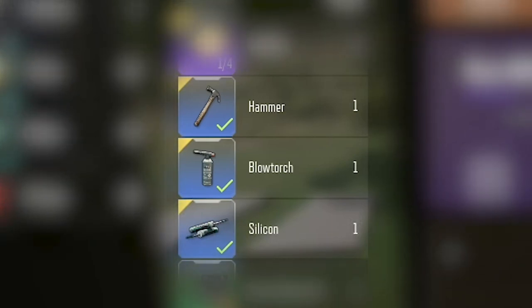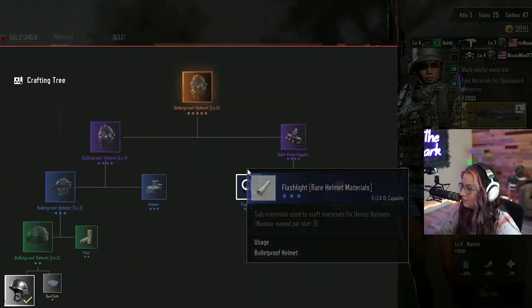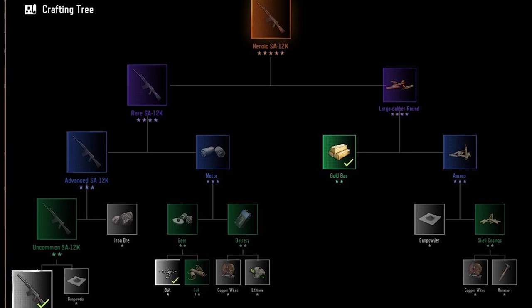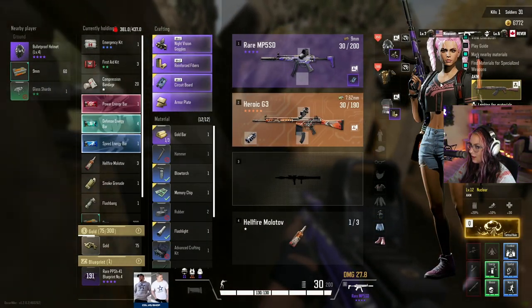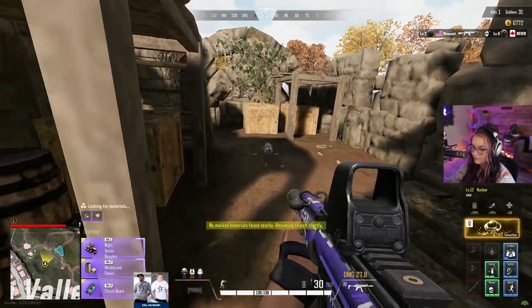Now if there's a green check mark next to it, it does mean that you need it either currently or later on down the line to improve the level of your equipment. By going into your inventory you can actually click on the blueprint symbol next to your equipment and bring up the crafting tree. This tree shows you exactly what materials are needed to upgrade each level of equipment. Something that a lot of people don't know is you can click on any individual material that you want to search for and the game automatically finds the nearest one.